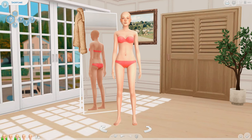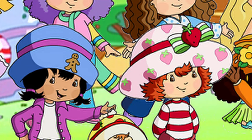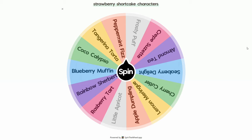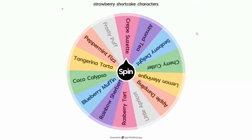So here are our Sims for today. They look exactly the same as the last ones we worked on. These characters are identical to each other facial feature wise, so we're just going to focus on the designs for today. I have a ton of Strawberry Shortcake characters from the 2003 version in this wheel. We're going to spin and see who we land on, and we'll try to make that character.